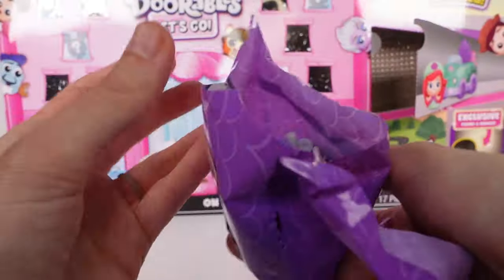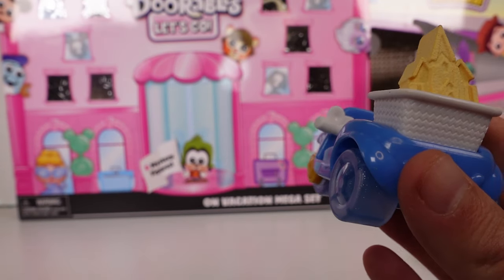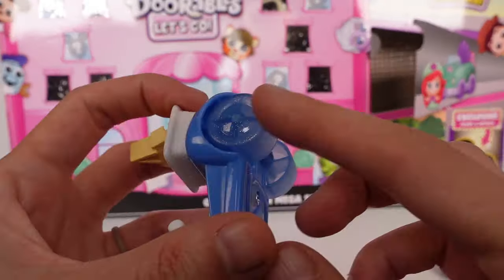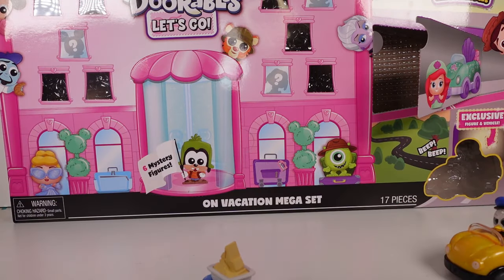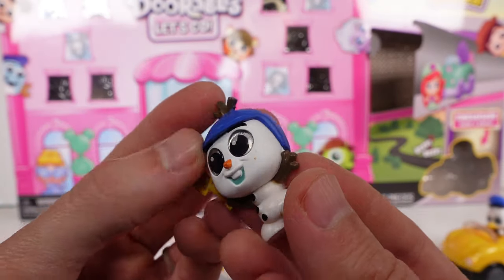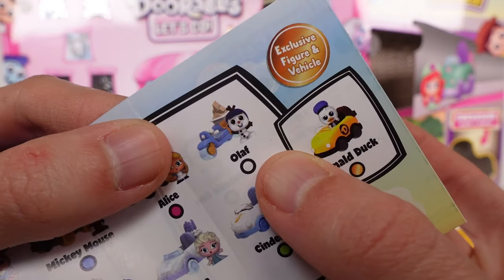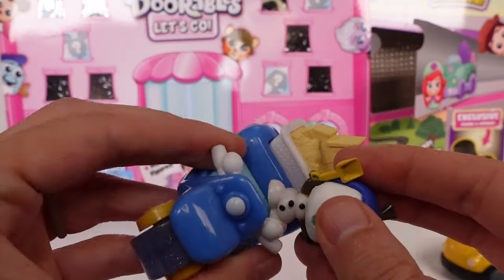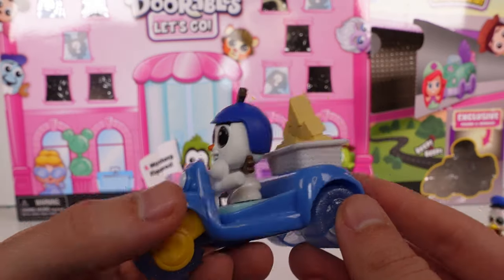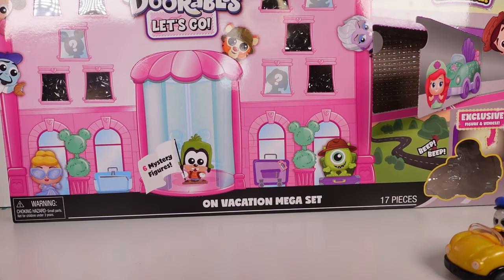Let's open up our design bag. First we have a scooter with sand in the back — that's really cool. I love the transparent sparkly wheels! Then we have the one and only Olaf — he is a common. He fits right on his vehicle — I love his little shovel and the sand castle in the back, it's so cute!